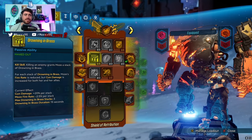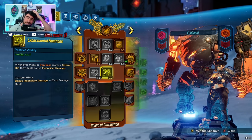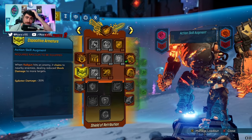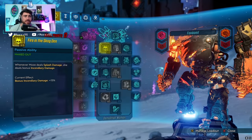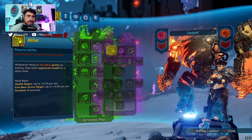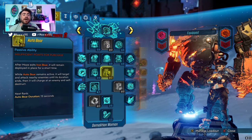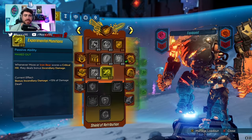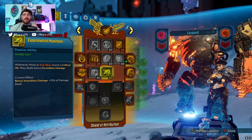Lastly, Drowning in Brass, Experimental Munitions, and Armored Infantry. Drowning in Brass is an amazing mobbing skill. Experimental Munitions is really not necessary — honestly it's 15% bonus incendiary damage when we have like 900% incendiary damage from these two skills already. So if you want to take this point and spec it into Daka, biofuel, or maybe Auto Bear, it's totally up to you. I just spec it because people like seeing damage skills.